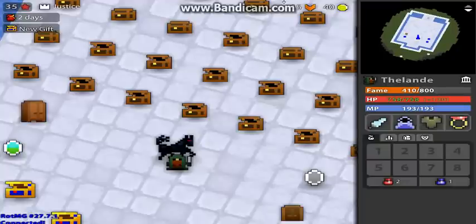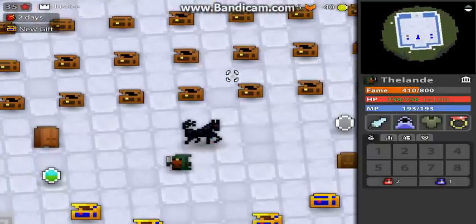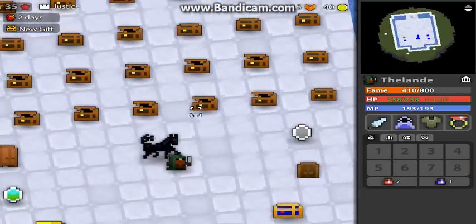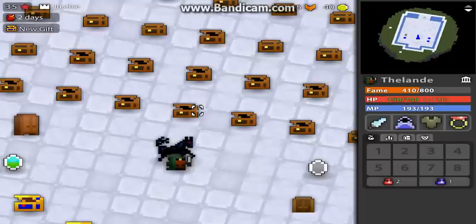Hey guys, what's up, it's Landy. Today I'm going to show you guys how to get rich real quick. The first thing you're going to want to do is get three life and go buy a UBHP. Now if you already have a UBHP then even better. After you get your UBHP, you're going to go into US West and start trading — sell it for 3.5 life.